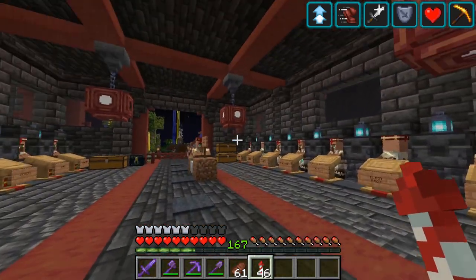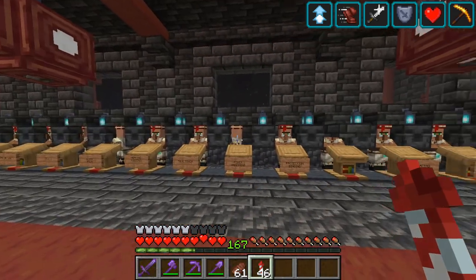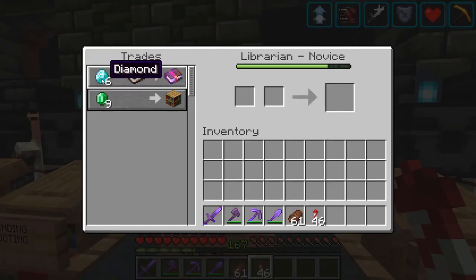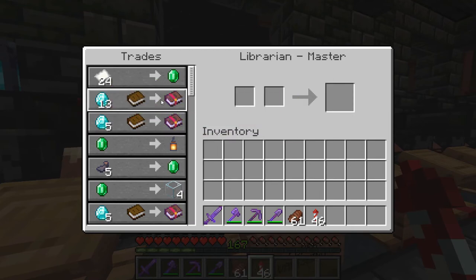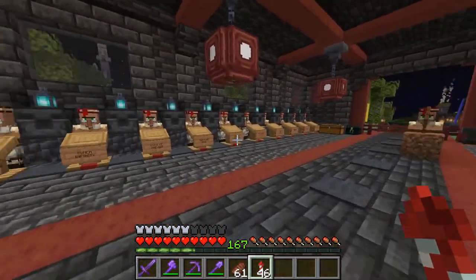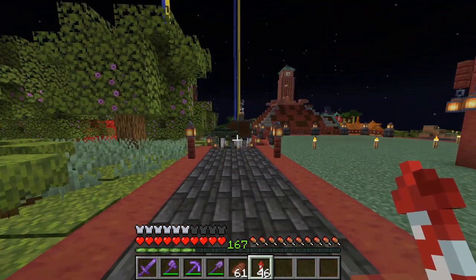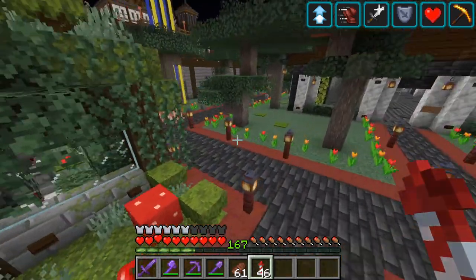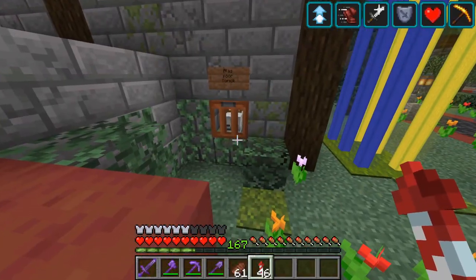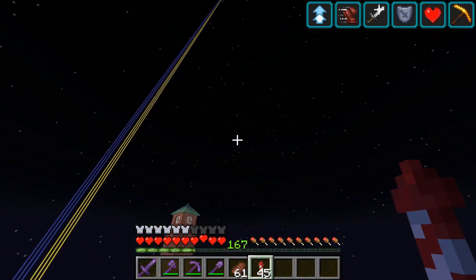This is the main trading hall that I have built for the librarians, which was a rather good idea initially. The server made some modifications that I am not really happy with — it became much harder to get books. But I rarely die, so I even more rarely lose my stuff, so I don't really need it anymore. But I guess this is what I could show you at this time.